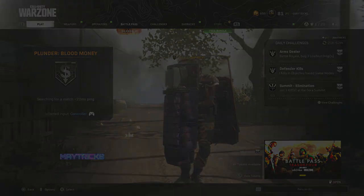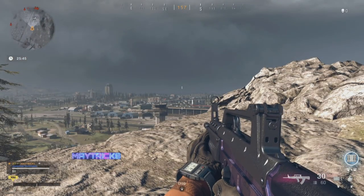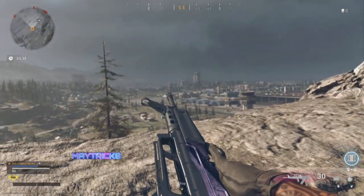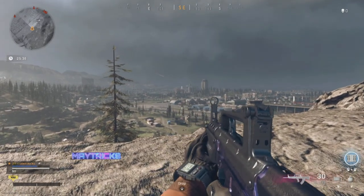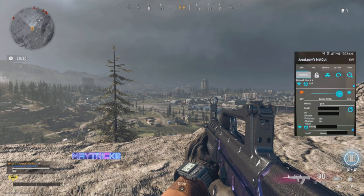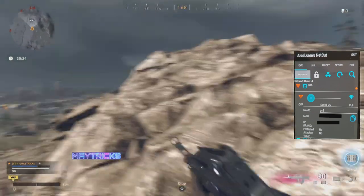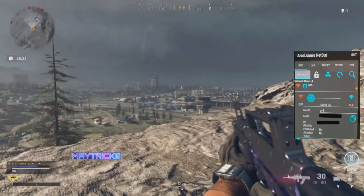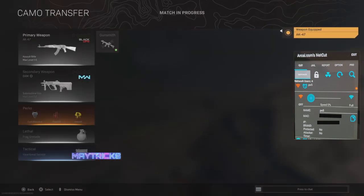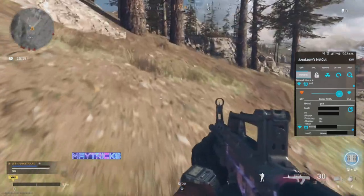We are in Plunder now. We have the QBC Cold War weapon with DM Ultra on it and we're going to cross it to a Modern Warfare gun — let's say the AX50 sniper. First, start the Netcode lag switch like this. You can see by the footage that we are lagging. Now change your gun to any other gun — it doesn't matter which — so the QBC primary gun changes. Now stop the lag switch and wait until we are good again in the game.